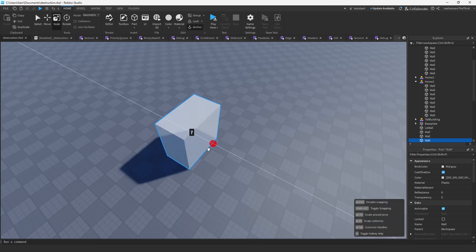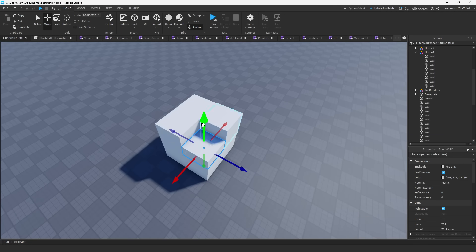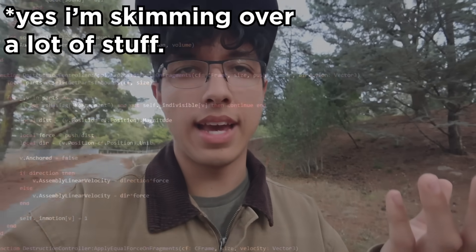Okay, so obviously that didn't work. So how are we going to make Minecraft destruction? Well, it's actually pretty simple. All we gotta do is cut blocks in half until we eventually get something that looks like blocks. Granted, there were some optimizations I had to make.